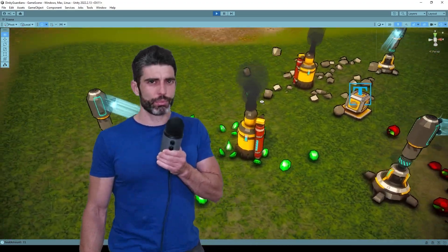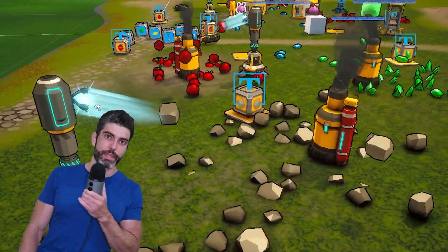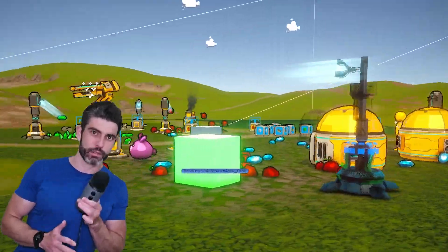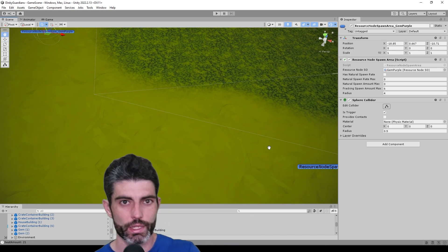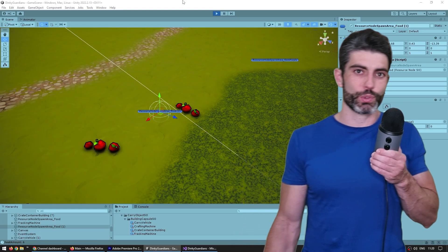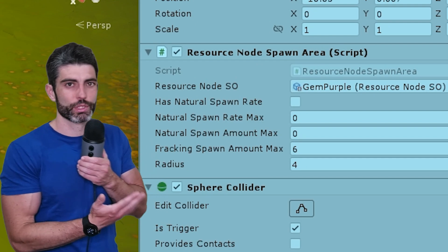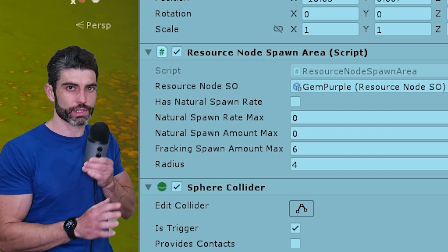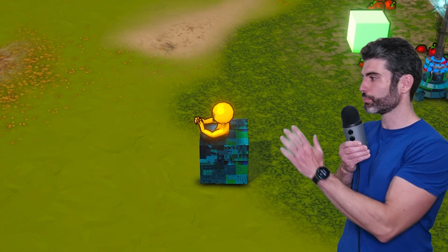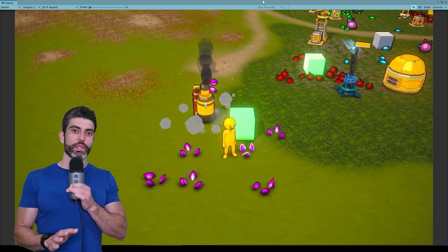The next mechanic is simple but very important. The game is meant to have lots of resources but resources have different tiers. Basic starter resources should be easy to gather, but high-level resources should require special tech. My solution was to make a resource area — a location in the world where a resource exists — and then define how many of those resources spawn naturally. For basic apples, the food that the dinkies eat, they can spawn constantly. But for purple gems, a much more advanced resource, nothing spawns constantly. To get those resources the player needs to place a fracking machine on top of the resource spawn area, which then causes resources to appear.